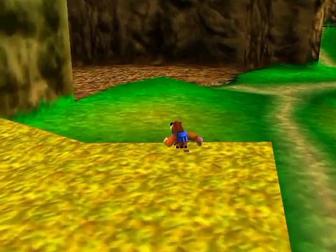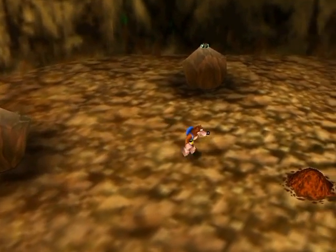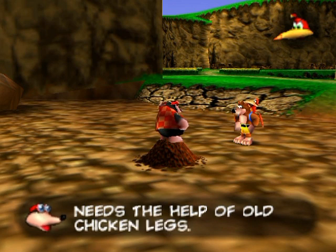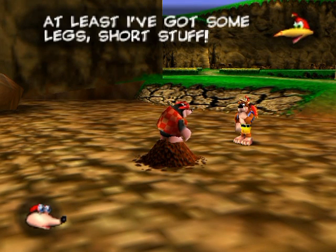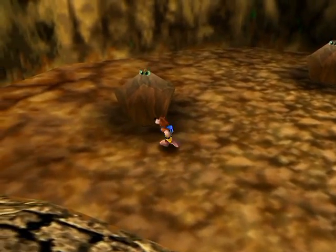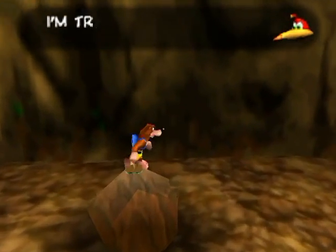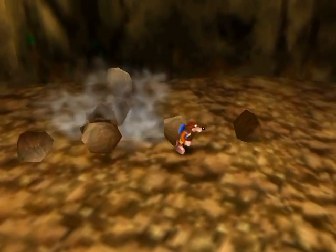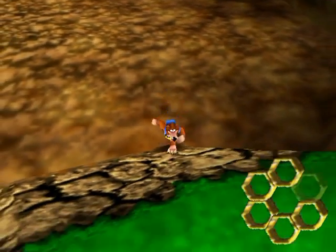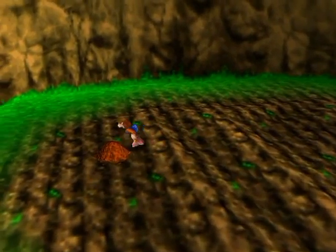Now we're going to come across a little enemy — and by enemy I mean not really much of an enemy. It's just this rock, his name is Quarry. We're just going to chat with Bottles about these rocks. Beak Barge is probably one of the least used attacks anyone will ever use, because there's so many better attacks — including a roll. Hold Z, press B, smash. They're not really enemies. Kazooie's beak takes them down. I can't talk today when it comes to character names, I guess.